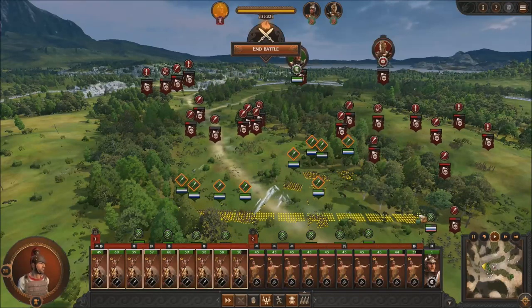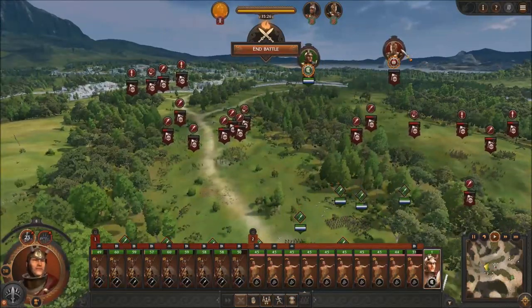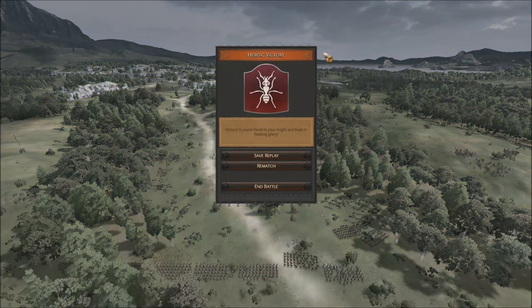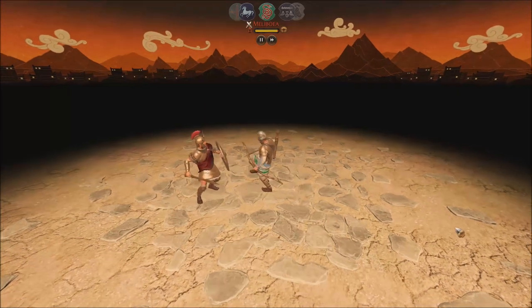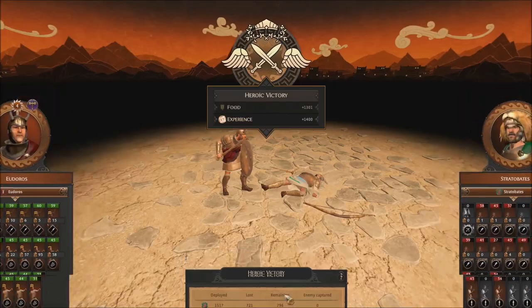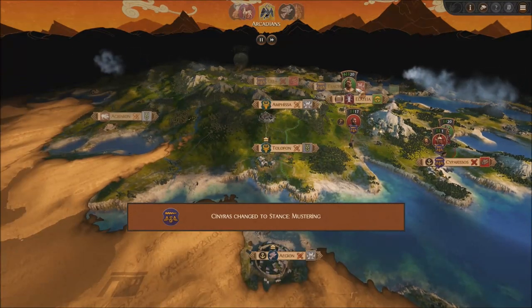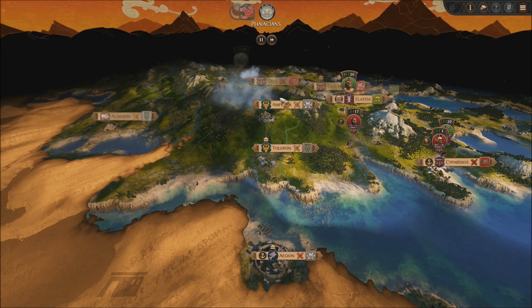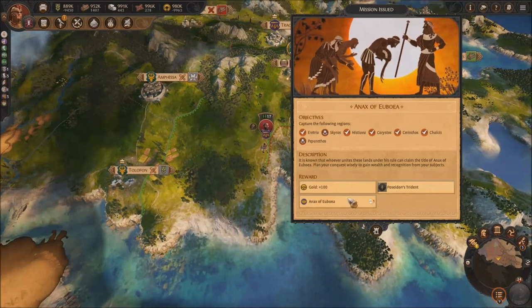Maybe we can take out the settlements at the same time, or we're gonna have to do this on our own time. We're still sieging. Looks like they're coming in — they're probably going after this settlement right here. We gotta protect them at all costs. I don't know what we're gonna be able to do too much right here but we'll see how it goes.